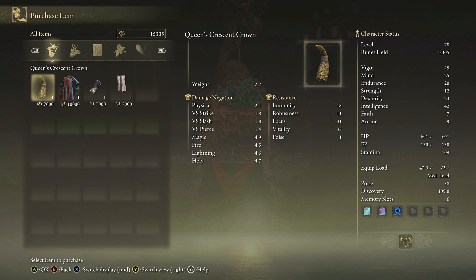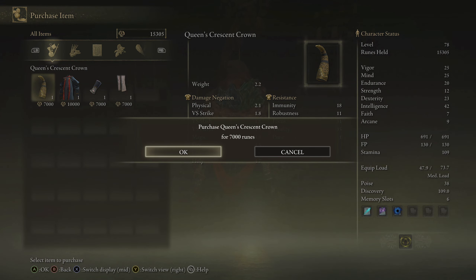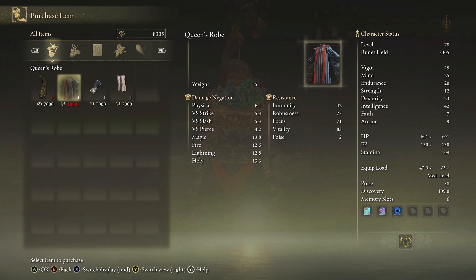You can buy the Queen's Crescent Crown — it's a lot lighter load. It gives you pretty good intelligence, and it doesn't cut down on your endurance or vigor. You can get the robe and the whole kit here. We can't get the whole kit right now because we can't afford it.